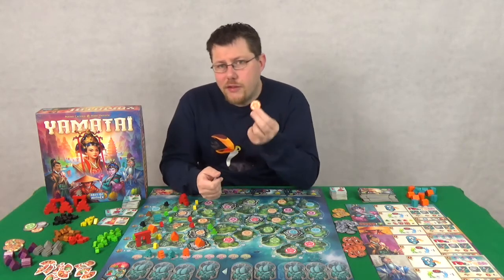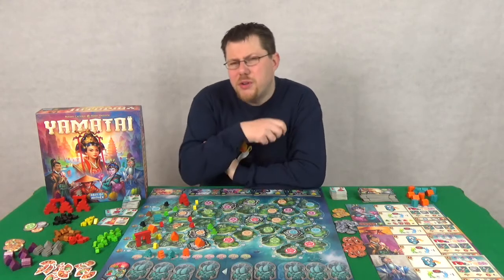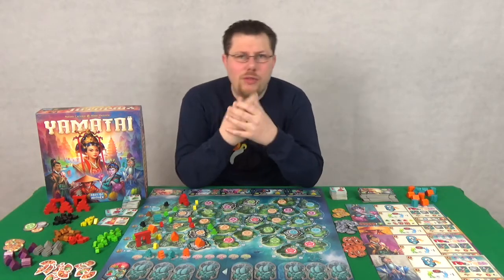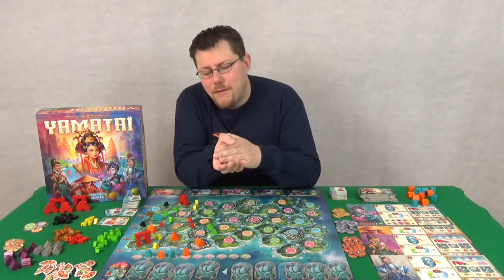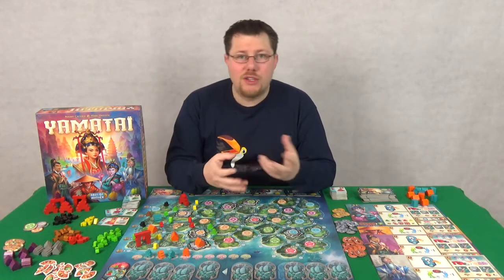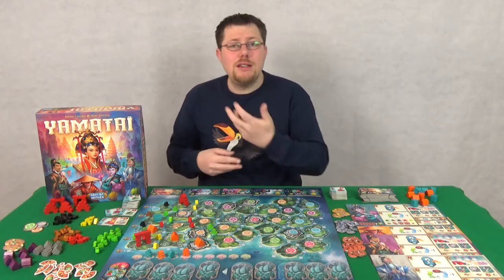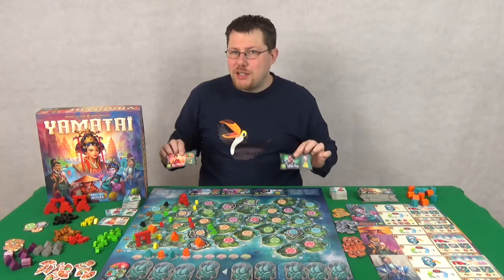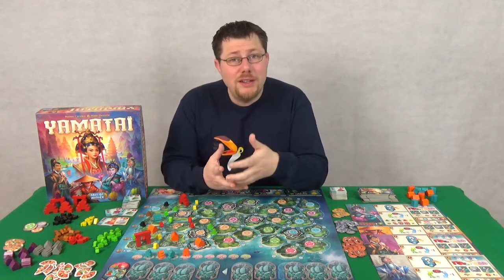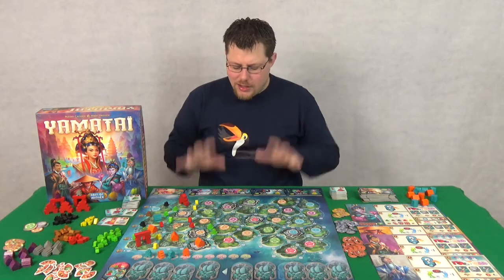The other thing is as you take culture tokens, they will help you get specialists, but then you're clearing an island that you've just put fleets around that someone else can use for a building. So it's very much a balancing act — the most efficient turn you can have versus the most efficient turn someone else can have. What stops it just being a stalemate is that you might not have the fleets you need for that building, and also the specialists.